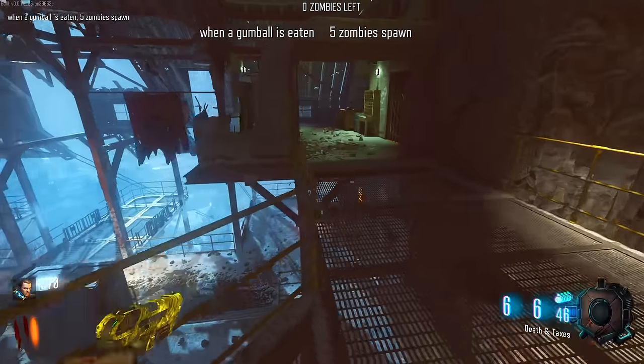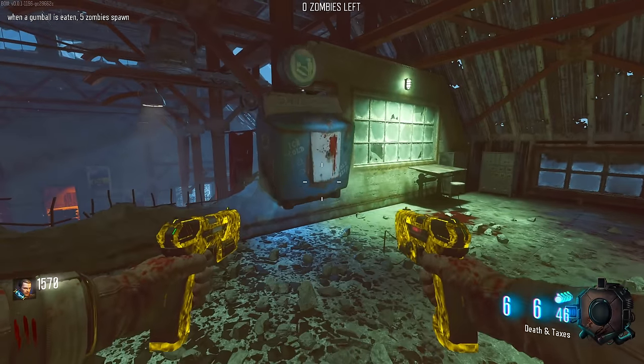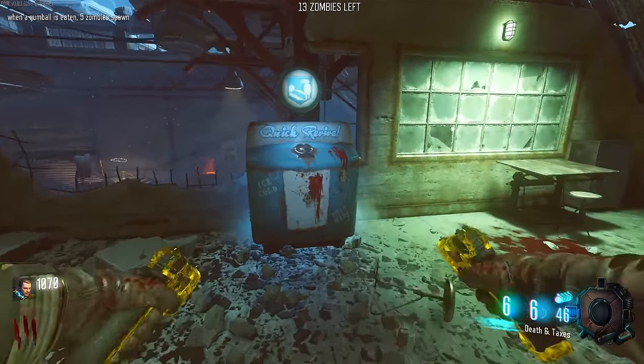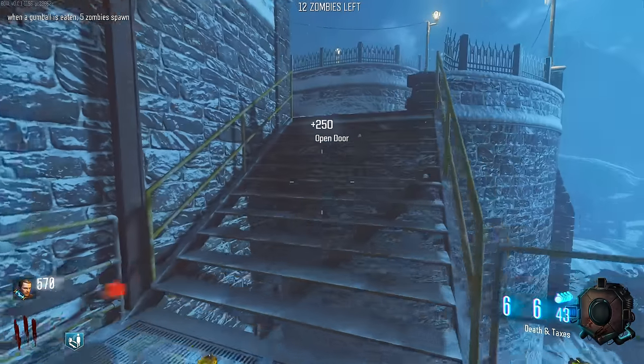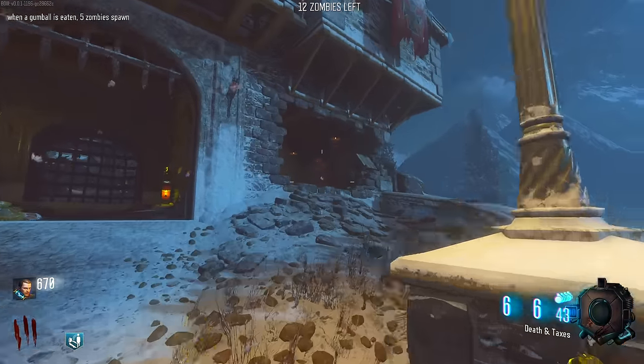When a gun ball is eaten, five zombies spawn - that's oddly specific. Quick Revive is back - that's actually the best RNG possible. Let's start opening up some doors. Double Tap is out here - it's moved just very slightly. I kind of want to go pick up an RK5 because we need points.